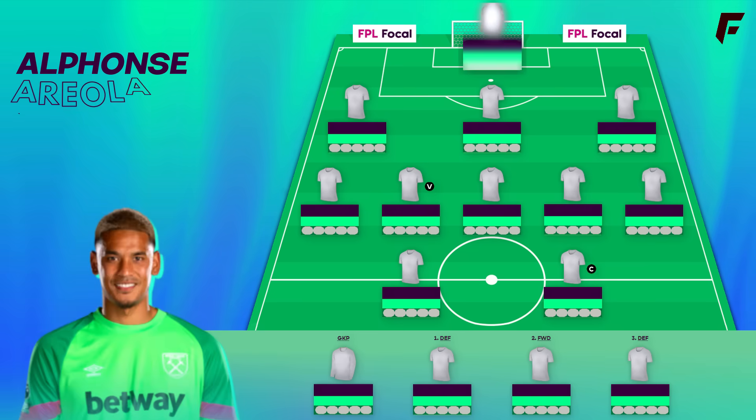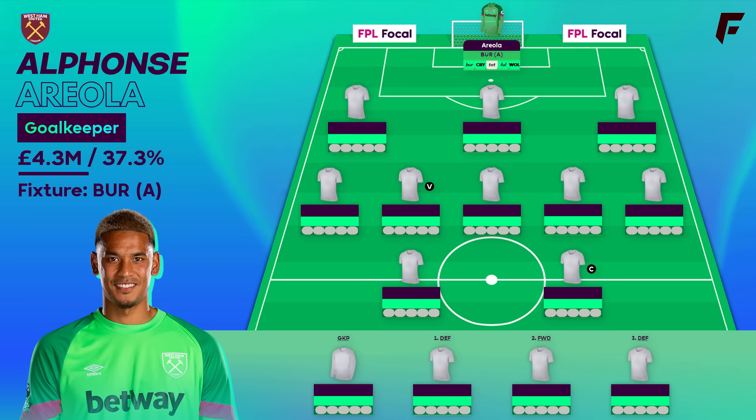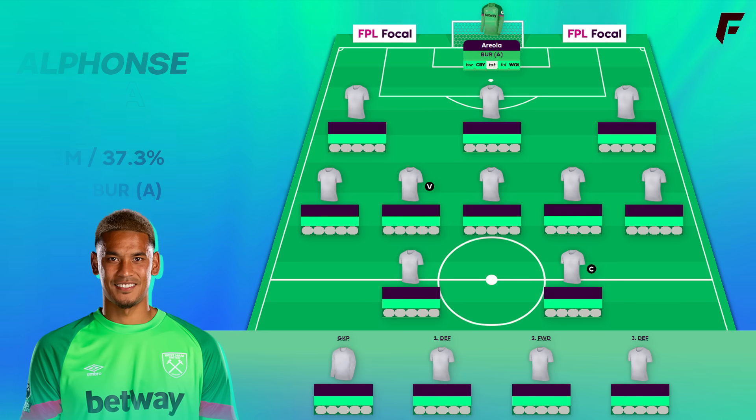In goal it's Areola — hear me out on this one. Although West Ham have been poor defensively, on the bench we've got Flecken who's got Arsenal in GW13, so Areola has to start. The benefit of having this pair is that in GW18 when Brentford blank, you can play Areola, and then in GW20 Brentford are predicted to get a double gameweek. It's Burnley away for Areola in GW13, who are the 2nd worst in the league for expected goals this season.